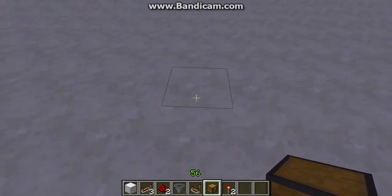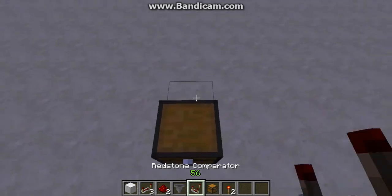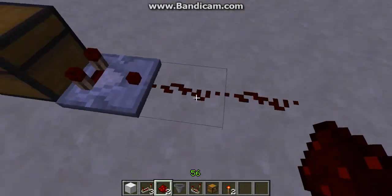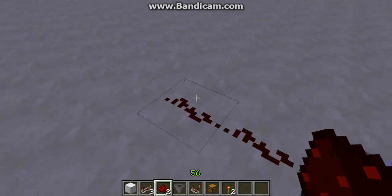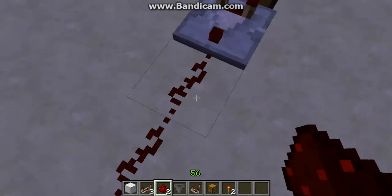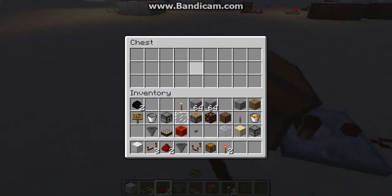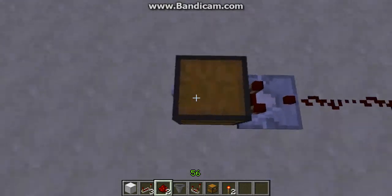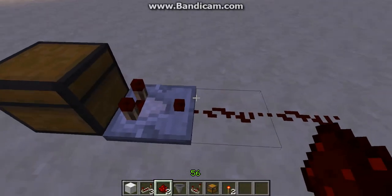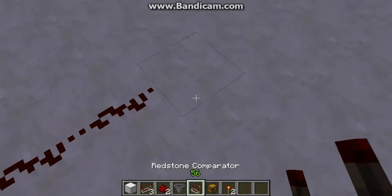For the tutorial, you have to put just a regular chest, not a trapped chest, a comparator, and depending on how many items you want to have in your chest, the amount of redstone. There's a lot of information on the wiki about how many items inside a chest activate how far redstone, but I'm just going to use two. Make sure the comparator is not in subtract mode — this is subtract mode, this is not subtract mode.